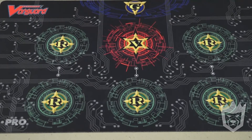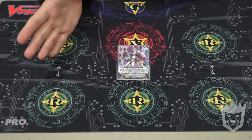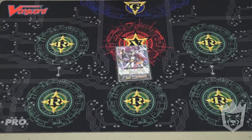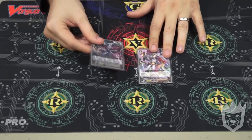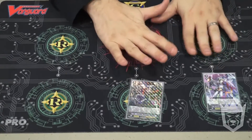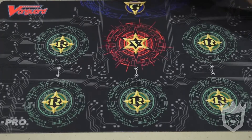I run an interesting Grade 1 lineup: 1 Revenger Dark Bond Trumpeter. This card has saved my butt and thinned my deck more than I care to comment. When this is called, Counterblast 1, call a Grade 0 out. What I usually do is call out Klaudas - that's why I tech Klaudas in. Call Klaudas to rest, Counterblast 1, call a Blaster Dark. This thins my deck by 2 cards, getting to triggers faster. It's also a 6k booster that goes behind my 10ks for good numbers.